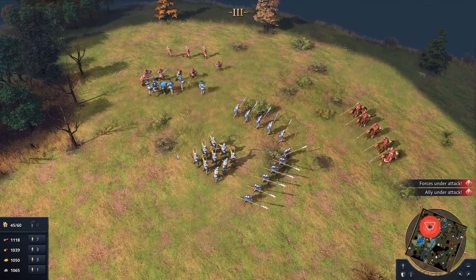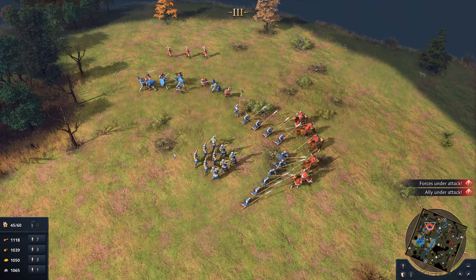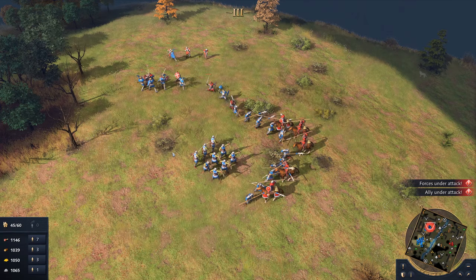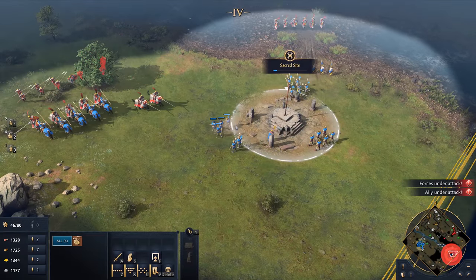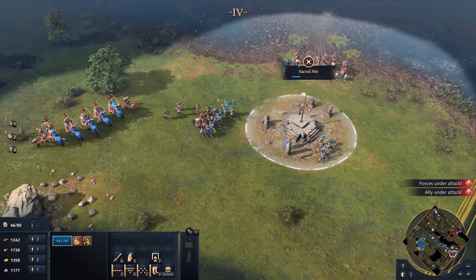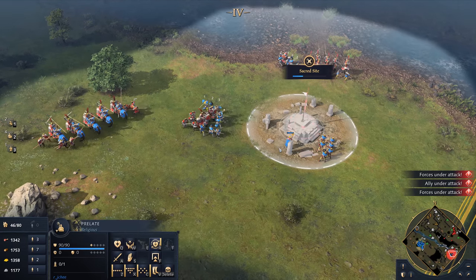Their infantry heavy army will need to be prepared for cavalry counters, with spearmen ready to defend the front lines in case of an enemy cavalry charge. The Prelate must also be protected, as their bonuses on the front lines are critical to the success of the Holy Roman Empire, making them a prime target for enemy attacks.